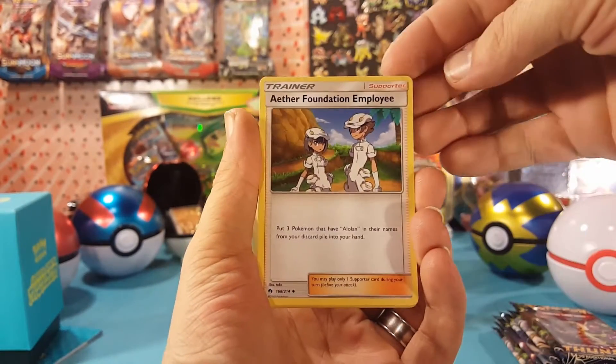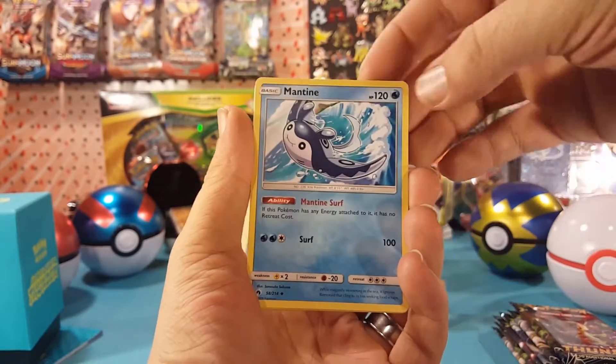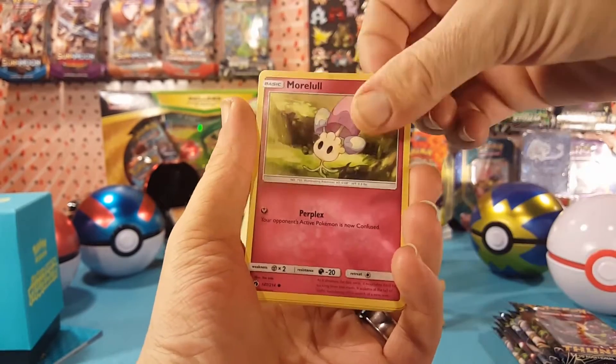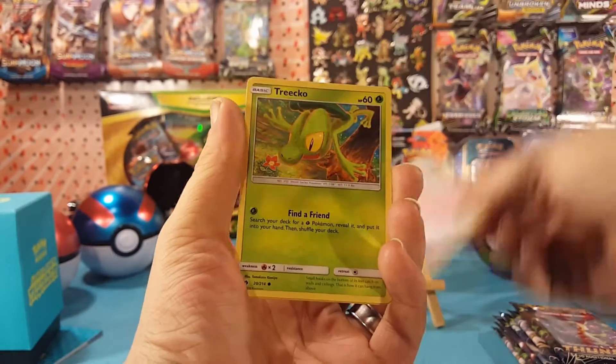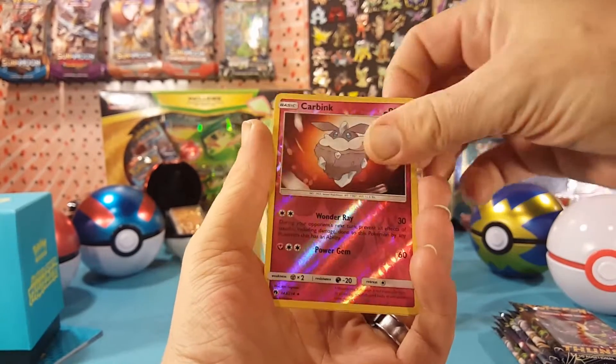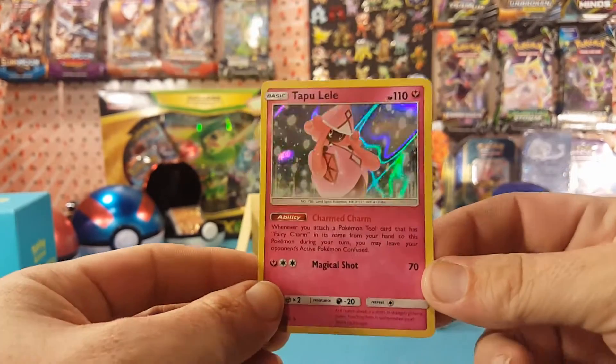If you are able to get these code cards, please let me know in the comments below what you pull with them, because I'd really like to know. Pack one: we have an Aether Foundation Employee, Cutiefly, Mantine, Spinarak, Popplio, Morelull, Chansey, Trumbeak — Carbink is the reverse, and a holo Tapu Lele. Very nice.